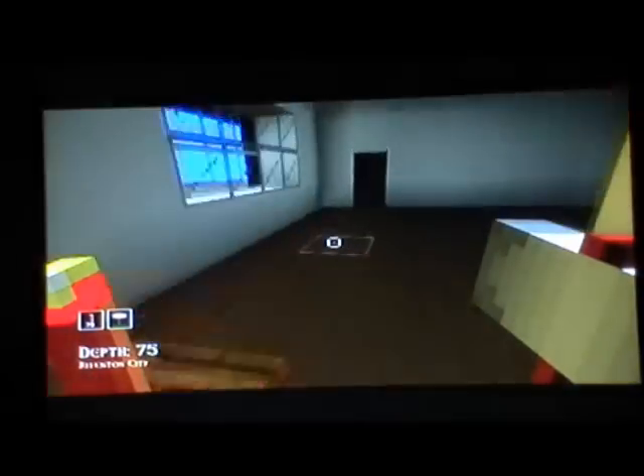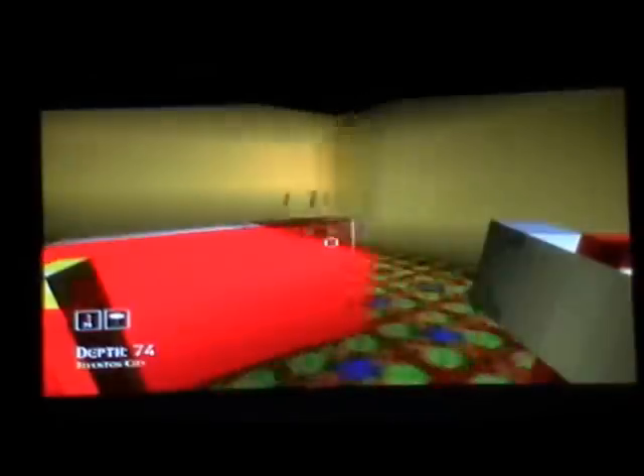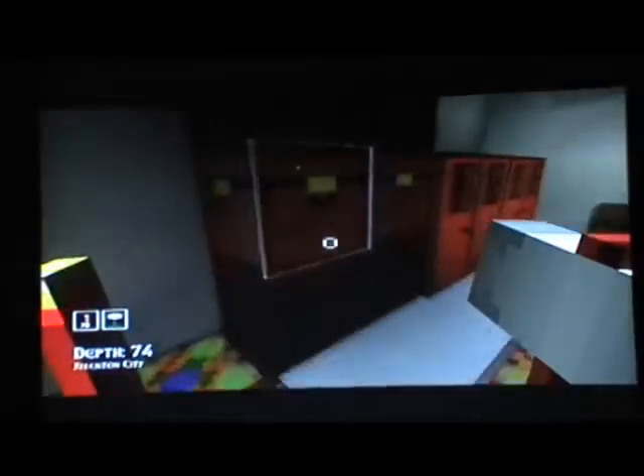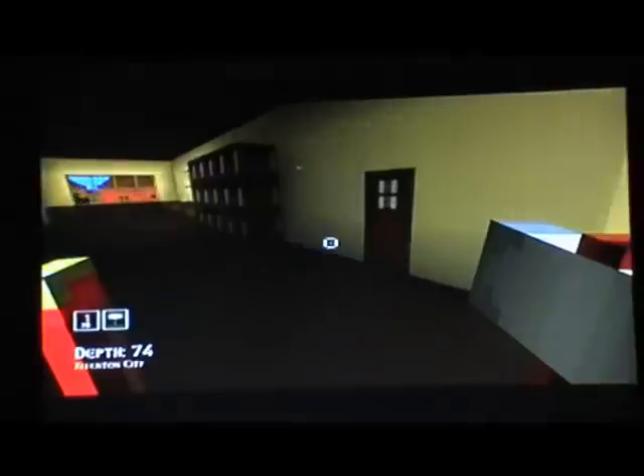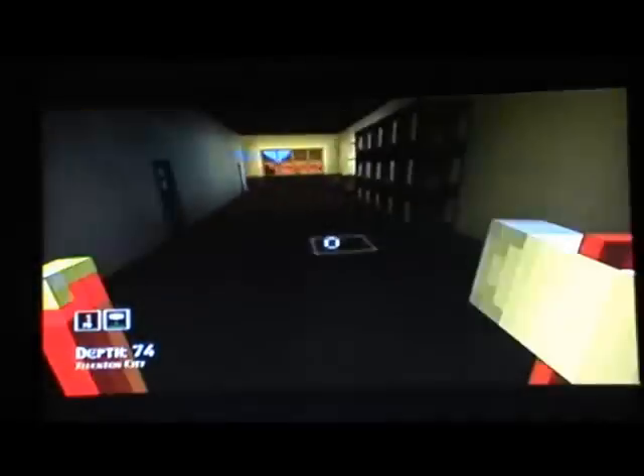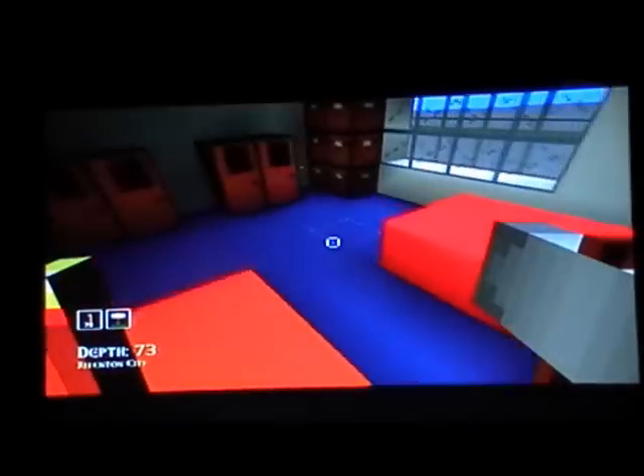And these are the stairs that leads to the upstairs. The first room you see is a bedroom with quite a big bed and loads of cupboards, a table, carpet, and cabinets. And then here's a bathroom - you have a bath and toilet, simple stuff. And in the corridor there's books. Here's a bedroom with two beds, preferably for like brothers or sisters or something.